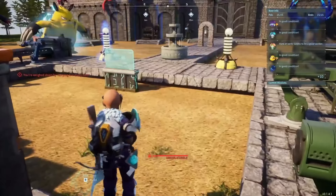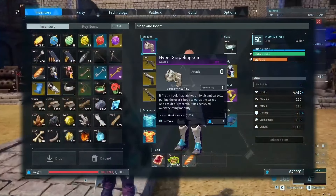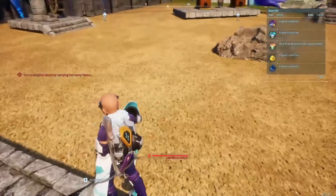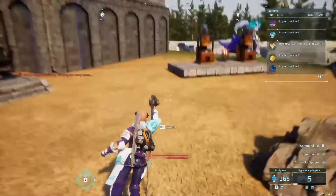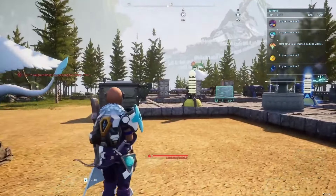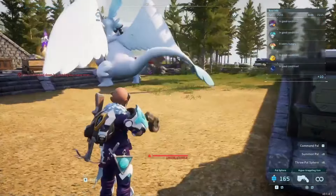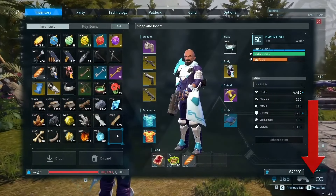Everybody should know this by now, but your grapplers will continue to move you no matter how overweight you are — I'm at 103,000 weight and only carry 1,000. A quick trick: taking the grappler in and out of your inventory resets the cooldown, so you don't have to wait the 5 or 8 seconds between uses depending on your level.